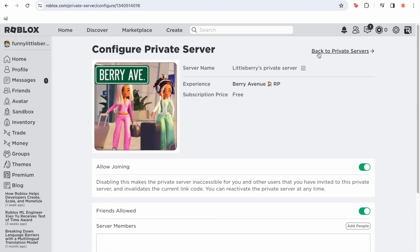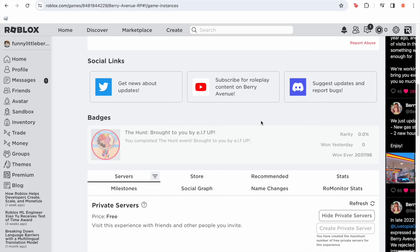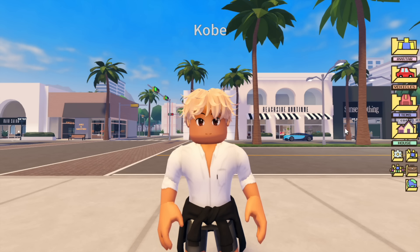Once you've done that, go back to 'private servers' and if you scroll down one more time, you will see that your private server is now standing in between the other private servers. That is your own private server — no one else except you can join it, or your friends if you've enabled that, but no other people you don't know can join. That is how you make a private server for Berry Avenue.